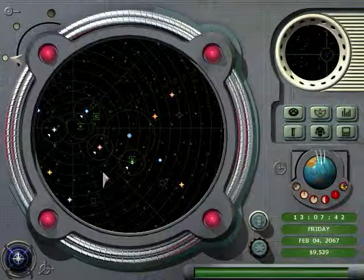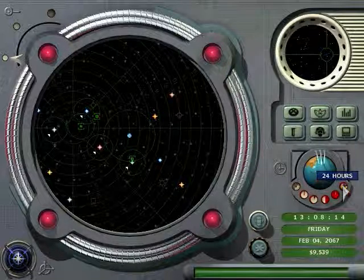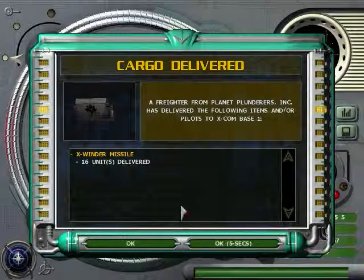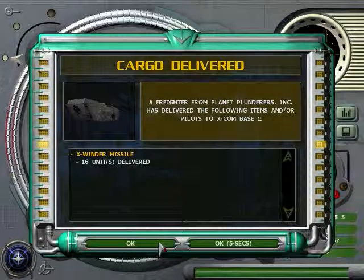Welcome back to Let's Play XCOM Interceptor. This is QuickMind coming back at you. We just finished the mission and we're heading back to base. I just had my fifth crash, so I'm having really bad luck today — I normally don't crash this much. Got our X-Winder missiles, probably not enough to rearm everybody, but we'll get some more money here soon.